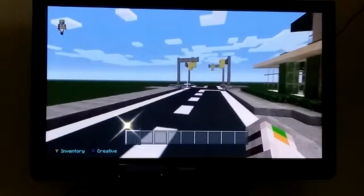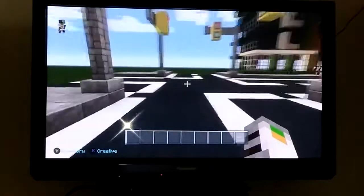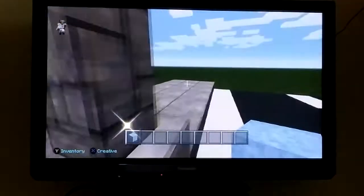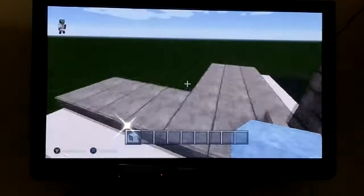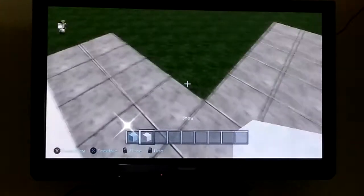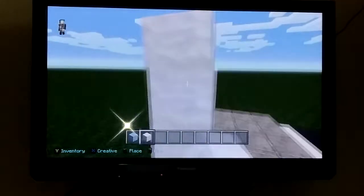Next, what I'm going to make is a building with packed ice. I think it doesn't melt, and I don't have fire spread on, so I don't think it's going to melt. I want to make a little structure with that. I'm just doing an example right now — it's probably not going to be like this, but it would be something like that.